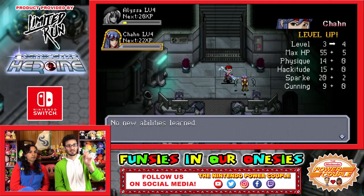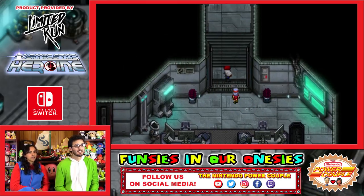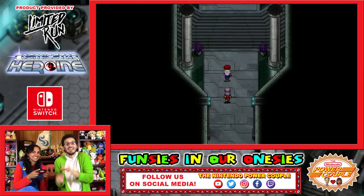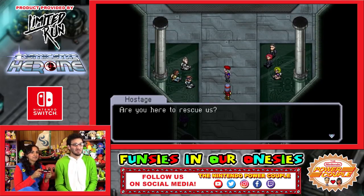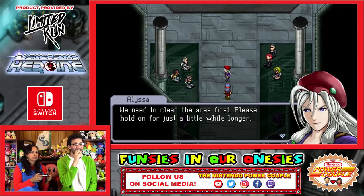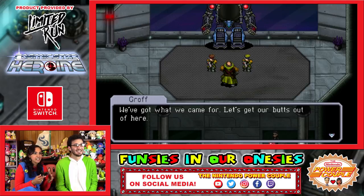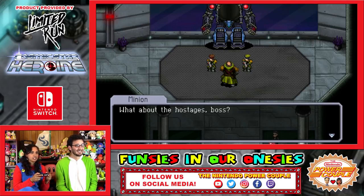I like that Chan has those things spinning around her character. Maybe I can try the next area. You might be at a boss. Oh boy — I just got thrown into this. Yeah, I'm at the boss. The pressure is too much. You can do it. Let's get our best out of here.